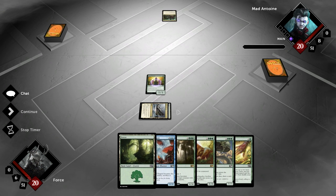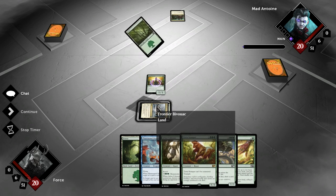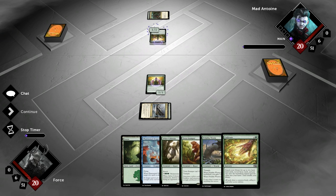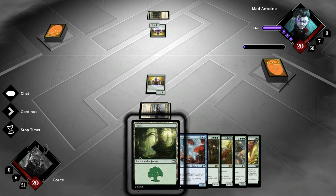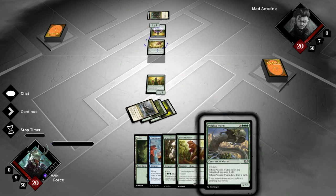We did end up getting into our third land, so next turn we can Cultivate. That's going to put us at 4, 5, and then if we draw into another land, 6 the turn after. Oh my goodness gracious, that means we can Terror Stomper. We're going to be able to Arbor Colossus. This is just so glorious. I can't even handle it.